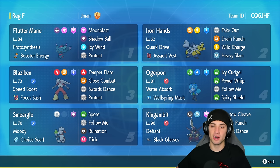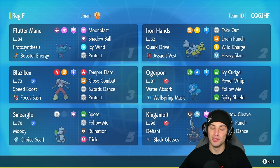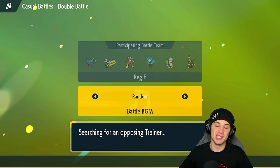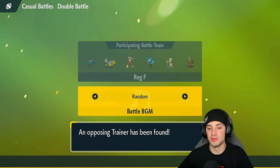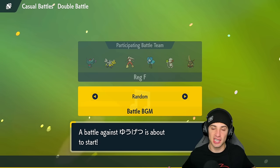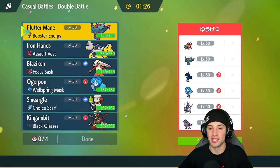The other four Pokemon on this team are strong Regulation E staples: Flutter Mane, Iron Hands, Ogre Pond, and King Gambit — very strong Pokemon, can't go wrong with them in the competitive scene. If you want to rent this team, there's a rental code in the top right corner. Big shoutout to the team creator JMan — found the team on Twitter, link in the description below along with the Poke Paste so you can check all EVs and IVs.